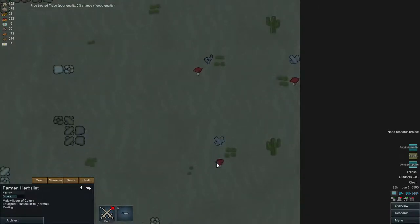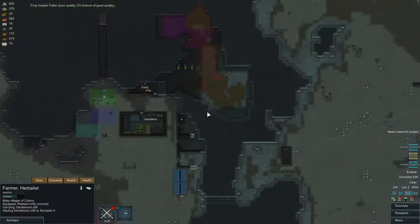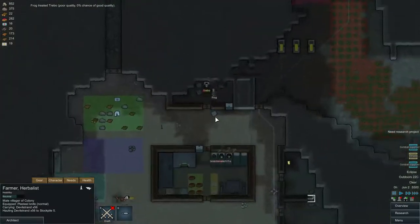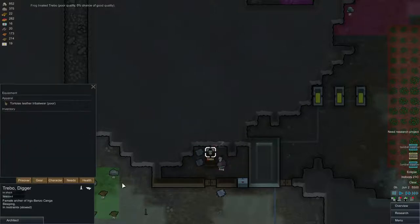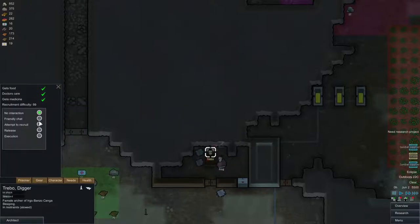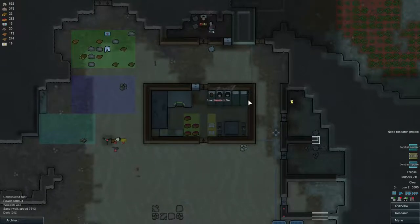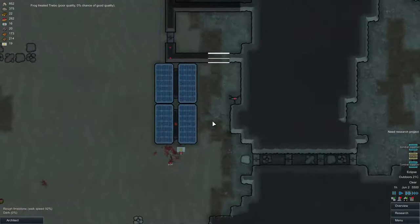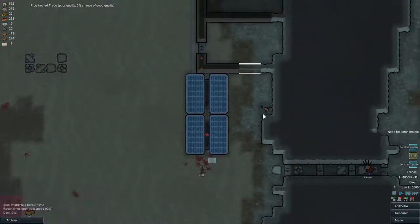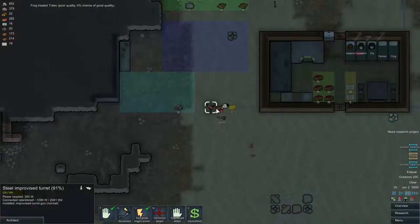Let's get him to pick up this devil strand. We got the prisoner. Let's make sure we can give him medicine and attempt to recruit. Right, so that wasn't too much of a problem. We got another dead guy — let's turn off the turrets again.